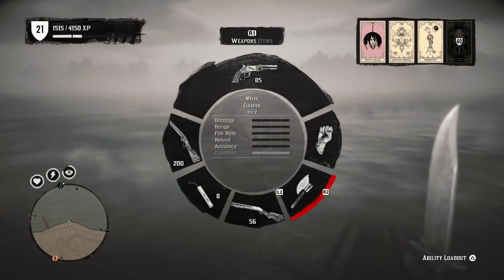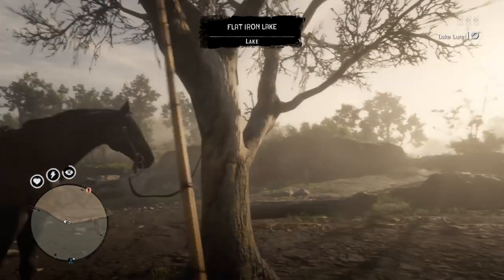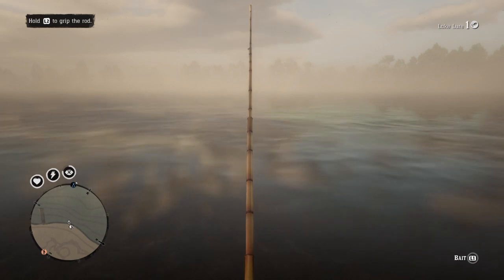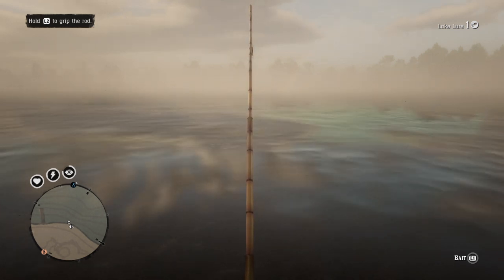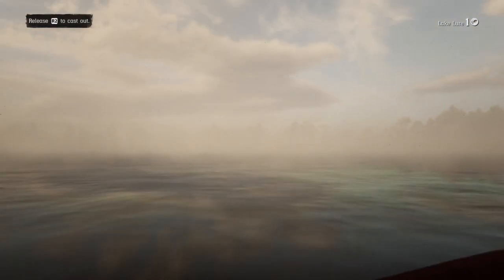You just come over here, break out the fishing pole, catch some fish, go sell them over at that butcher. Fish sell for a great price — like $4.50 each. You can carry 10 of them, that's like 50 bucks. You can make like $60 in like 15 minutes just fishing right here.